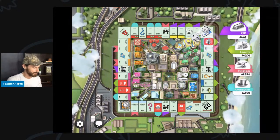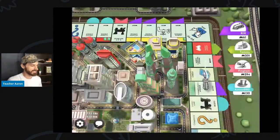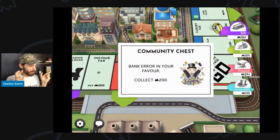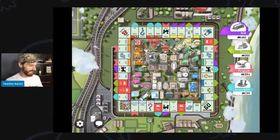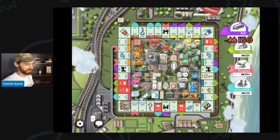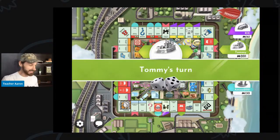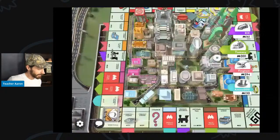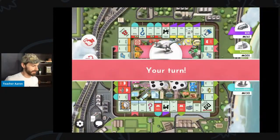Rick's turn — Rick will roll 11, which means Rick lands on community chest. Please be bad. Now Rick has a lot of money — Rick passed go and got $200, so Rick is buying more houses. That's not good. Tommy lands on electric company, but electric company is mortgaged. My turn — we want New York Avenue. Fingers crossed. New York Avenue.